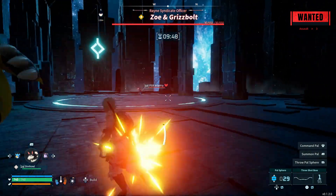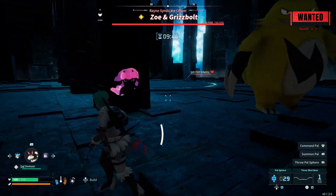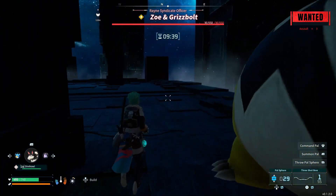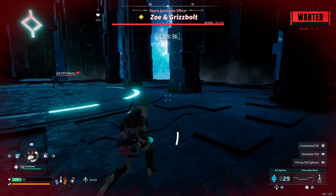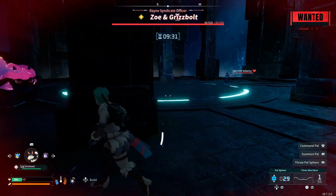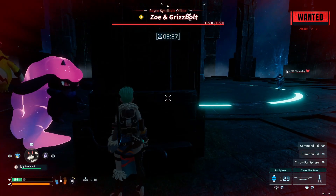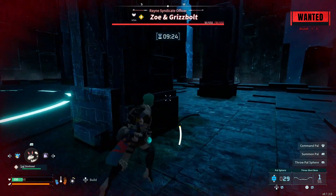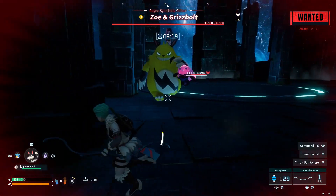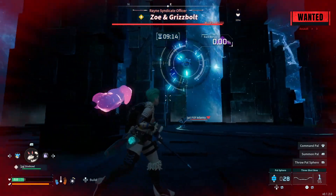Once you're in the boss battle with Zoe and Grisbolt, what you want to do — and it can be kind of tricky — is get Grisbolt in between you and the PFID soldier that's shooting at you. It might take a little bit of working. Once you get Grisbolt in between you and the soldier, hopefully that soldier will shoot Grisbolt, and once he does, Grisbolt will kind of freeze up and look over at the soldier.